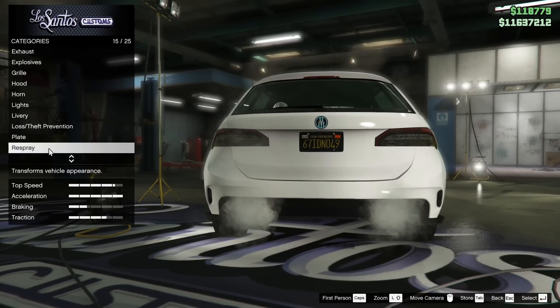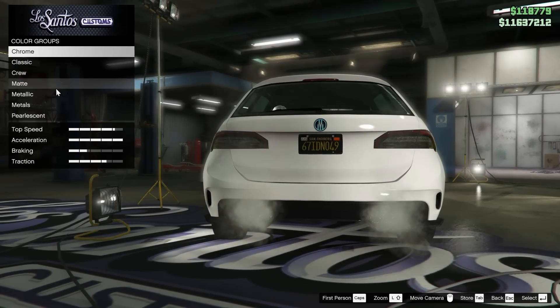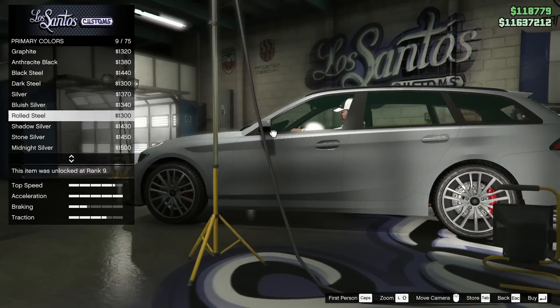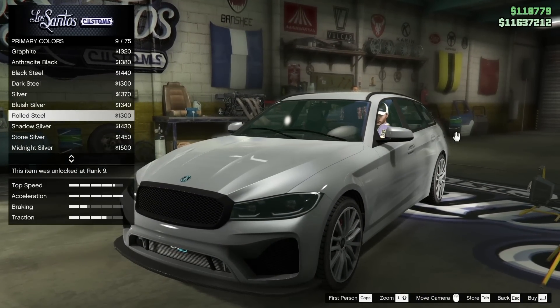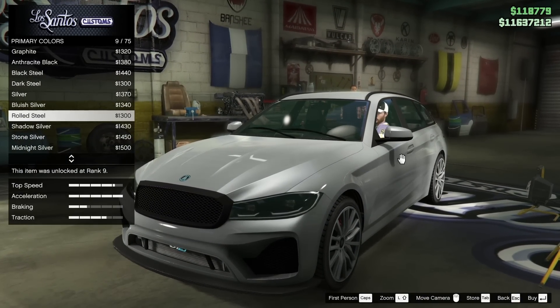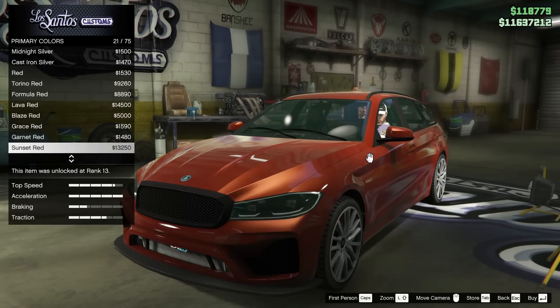Yellow on black for the plate, for sure. For the respray of the car — this is something I've been thinking about. If you guys saw my Oracle customization from the other day, you'll see that I went for a rolled steel with a bright green pearlescent and it looked really, really cool.